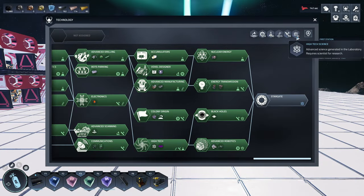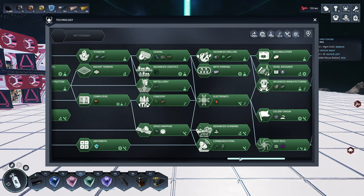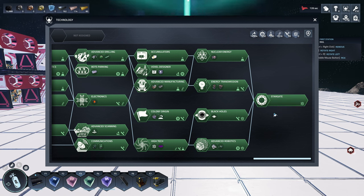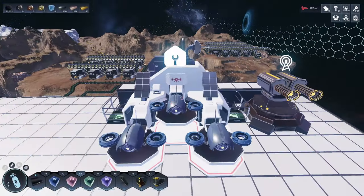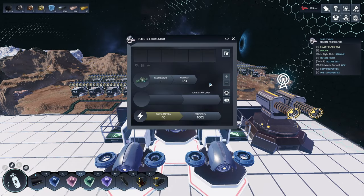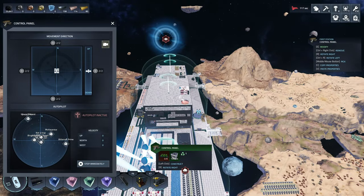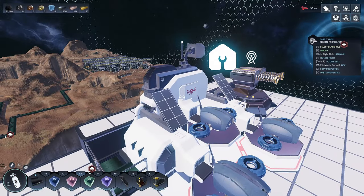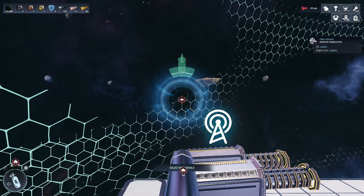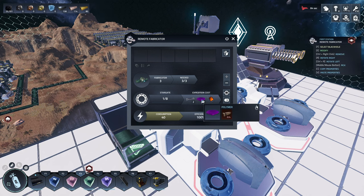With the high-tech science done, we can now unlock the stargate. All tiers are unlocked and everything is made. I'll set up a small production line to make a stargate — just the basic steps. First you need a remote factory, and eventually an energy transmitter. Let's go to the wormhole — get close enough, then select the wormhole target. It's already selected as shown at the top. It needs materials: metal frames, polymer, and electronic panels.